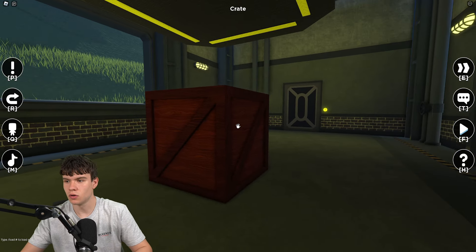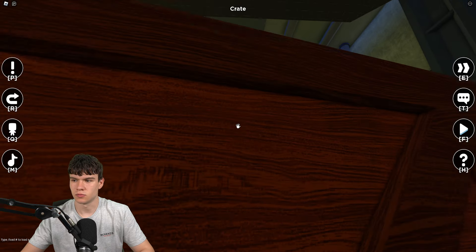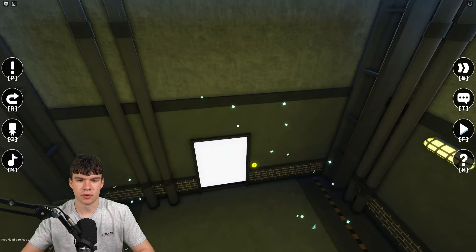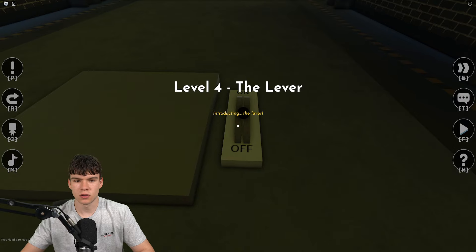Level three is the crate. All you've got to do is click on this, get the crate, push it, and then click that button just over there to get to the next room.